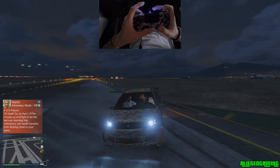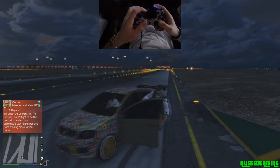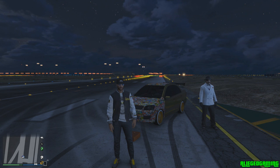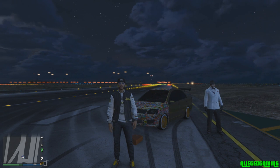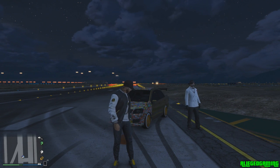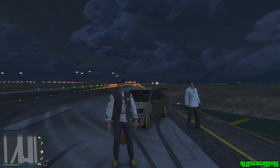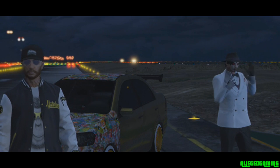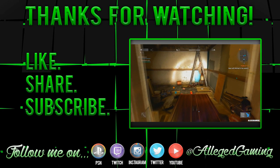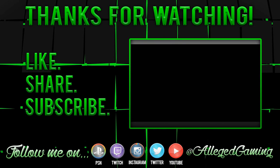The top speed's like 100 — this thing is actually badass. I hope you guys enjoyed this tutorial on how to double clutch, aka boost glitch, with a rear wheel drive vehicle, an all-wheel drive vehicle, and a front wheel drive vehicle as well. My name is Alleged Gaming, thank you SZ for helping out — peace out, AG squad.